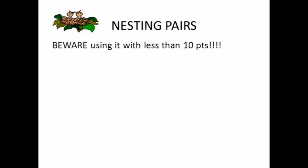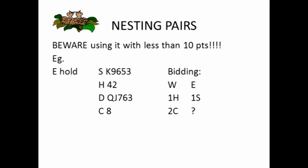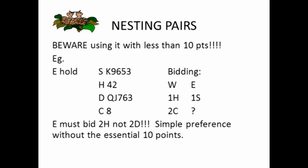Beware of using fourth suit forcing with less than 10 points. In this example, East has two five card suits with West having opened one heart. East responds one spade and partner rebids two clubs. Even though East has a five card diamond suit, they must bid two hearts — give simple preference. East doesn't have the 10 high card points they'd be promising with fourth suit forcing, so don't mention the second suit. Simply choose between partner's two suits. A seven card fit is not the end of the world — far better to be there than promising partner points you do not hold.